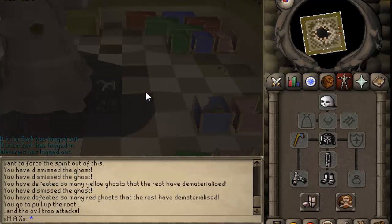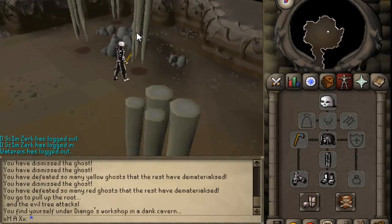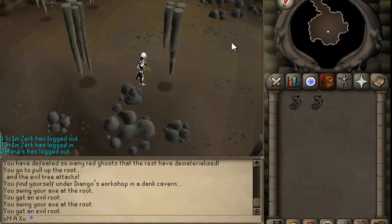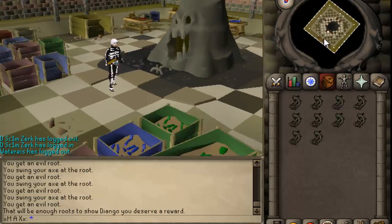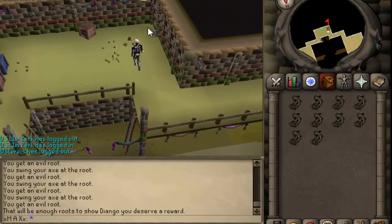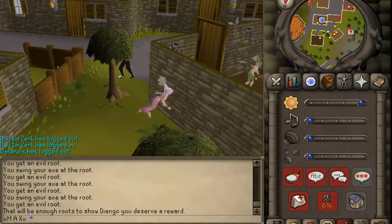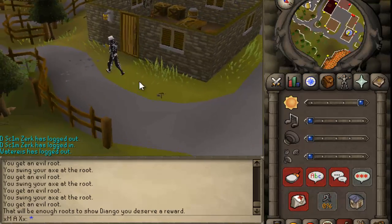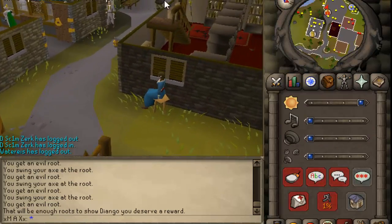It's going to drop you down into the floor and put you down in this cavern. What you're going to want to do is hack off all these hanging roots. I think you're supposed to get 10 of them, and I will make sure of that. Once you're done getting 10, climb up these roots here. We're going to head back to Diango. The good news is we're going to get a black mask — not to be confused with the black masks that already exist in the game from Cave Horrors.